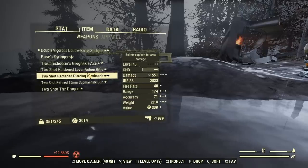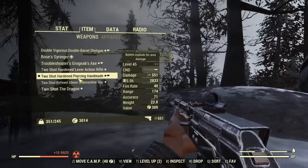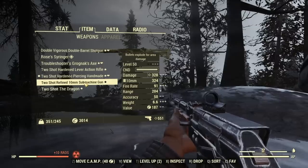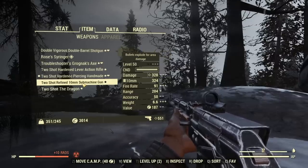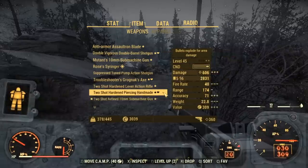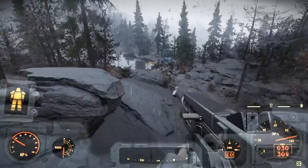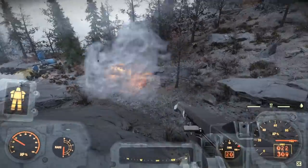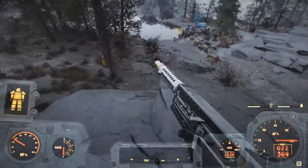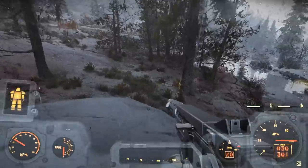I also have this two-shot explosive handmade - two-shot hardened piercing handmade with explosive. Really great weapon. I'm really curious about this 10mm submachine gun - I think it's going to shred things down super easily. So the first one we're going to test is the two-shot refined 10mm submachine gun with the bullets explode for area damage effect. This thing should be insane - it does 360 damage and it's a level 50 three-star weapon.